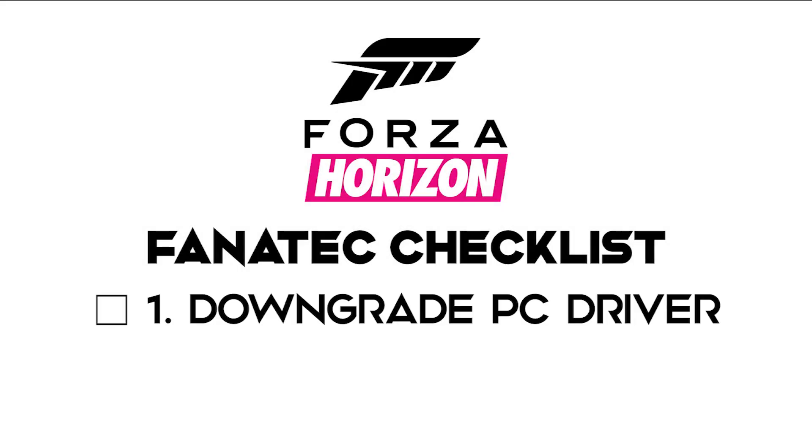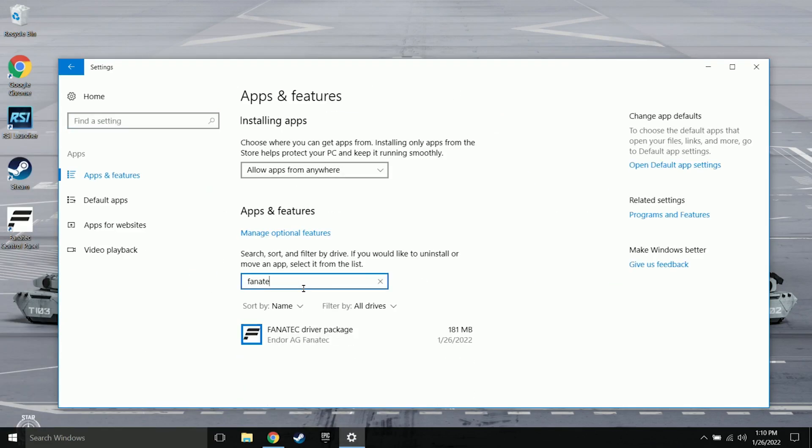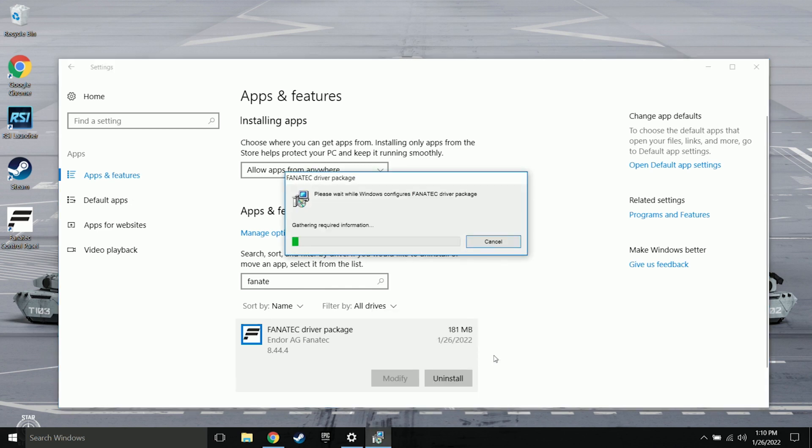The solution is to uninstall the most recent version of Fanatec's PC driver and to install the old version that is still compatible with Forza Horizon. To do this, head to the Windows Settings, Apps, and then select Uninstall on the currently installed Fanatec driver. Finishing the uninstallation typically requires that you reboot your machine.